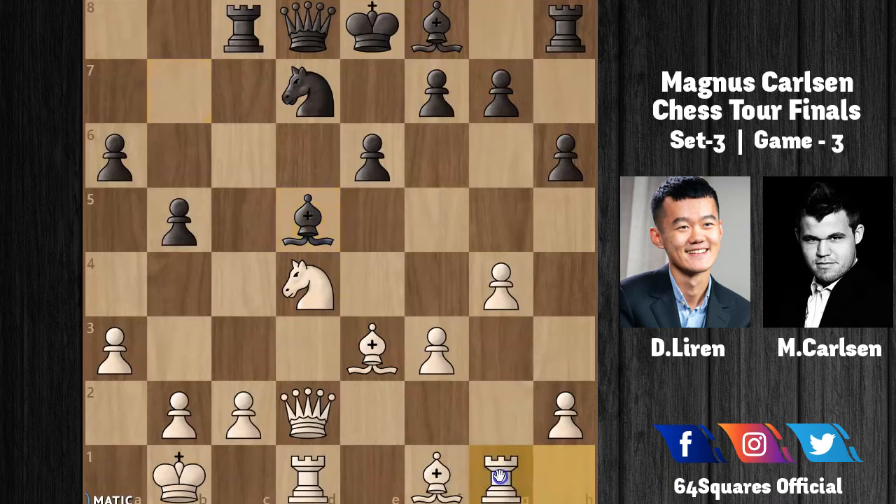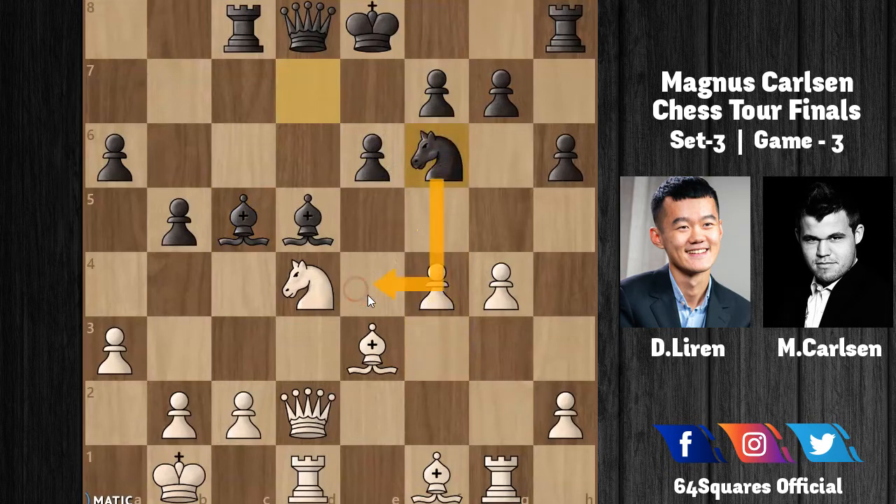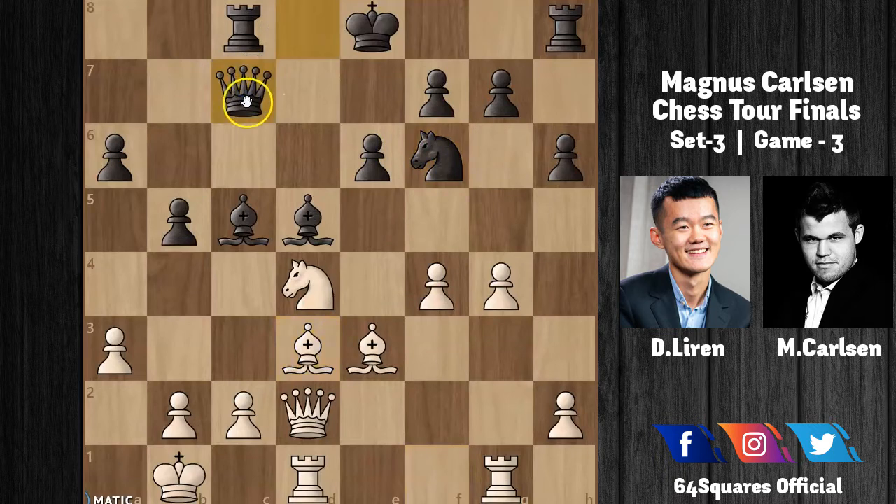Rook to g1 — Ding pushes for g4 pawn promotion. Carlsen plays Bishop to c5. After f4 by Ding, Carlsen plays Knight to f6, preparing Knight to e4 to attack the queen on d2. In reply, Ding plays Bishop to e3, stopping the knight from going to e4, and Carlsen plays Queen to c7, consolidating his position and preparing for an attack.